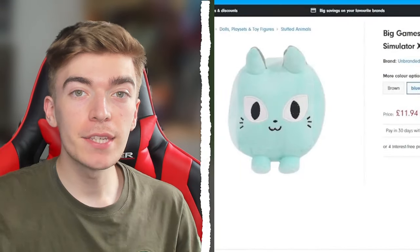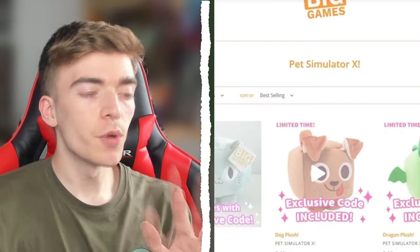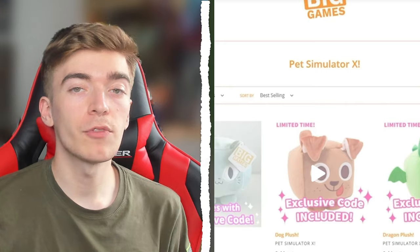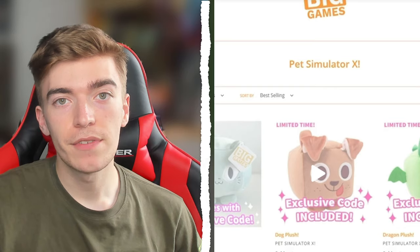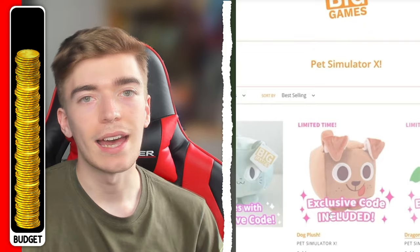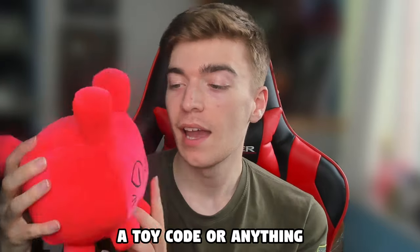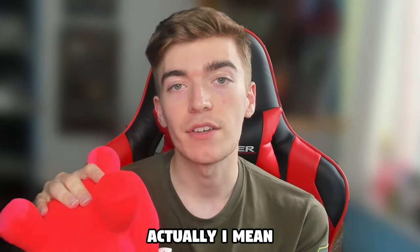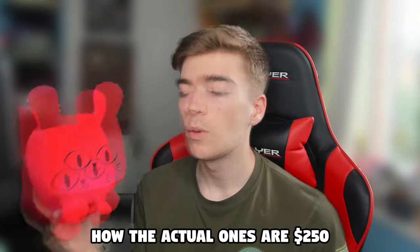This says I can get a Pet Simulator X plushie for only $11. This seems quite strange. The actual plushies are all sold out and they retail for about $250, and I'm not spending $250 on this video. So let's buy the one that's $10 and see what I get. If anyone could tell me what in the world this is, let me know. All I know is that it's very squishy. It didn't come with a toy code or anything, and it's kind of nice actually.